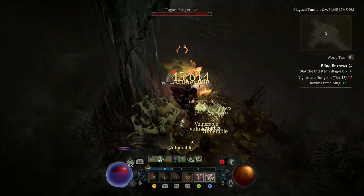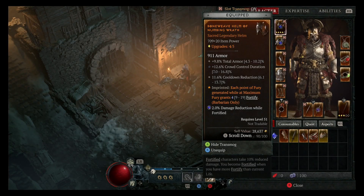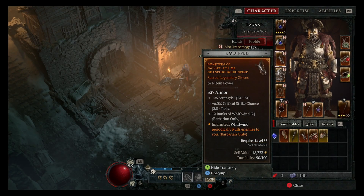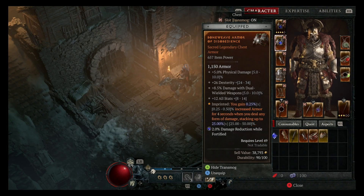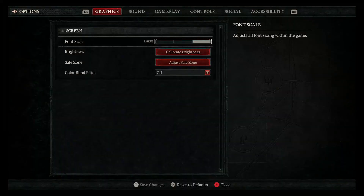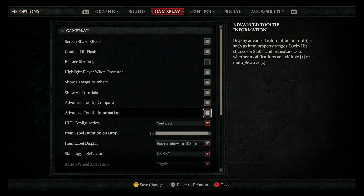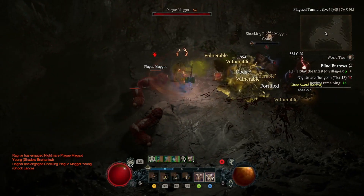Number one is the Advanced Tooltip Compare. If you look at some of my legendaries, you'll see that there is a number in brackets. This basically is the range in which stats can roll, which is really helpful to know. To do this, you just go into your settings, then go to Gameplay, turn on Advanced Tooltip Compare, and you will be able to see the ranges yourself.